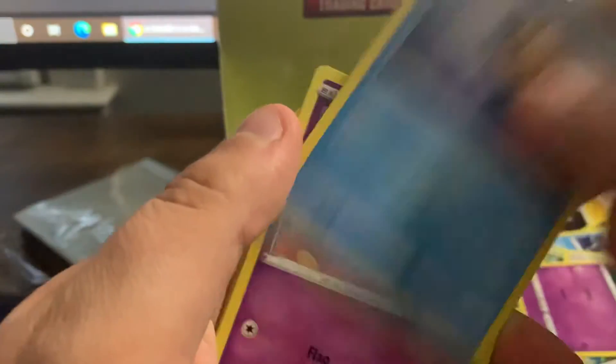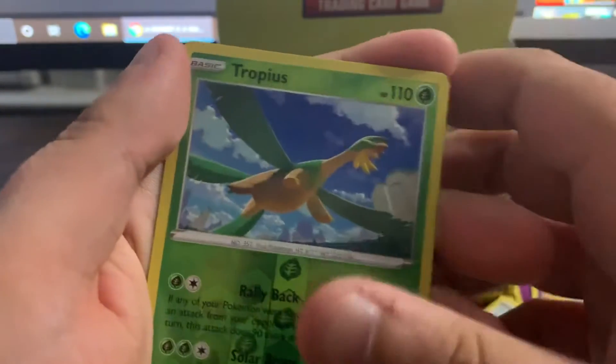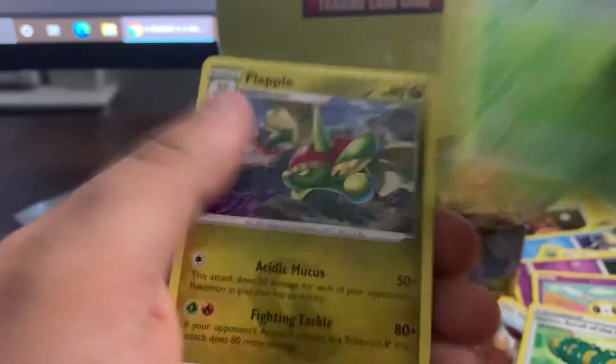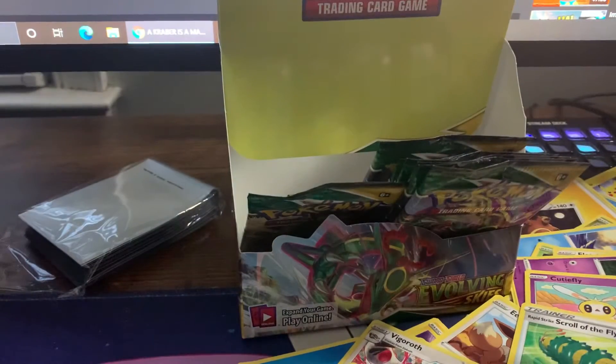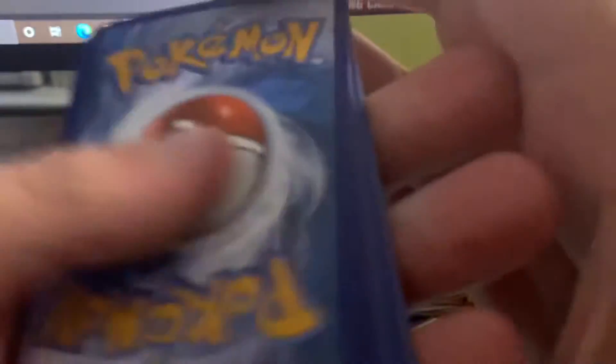Seel, Woobat, Eevee, Time Pool, Water Energy, Frosmoth, Lombre, Scroll, reverse holo, and a non-holo Flapple. Dang dude, coming down to the finish line. Code card.